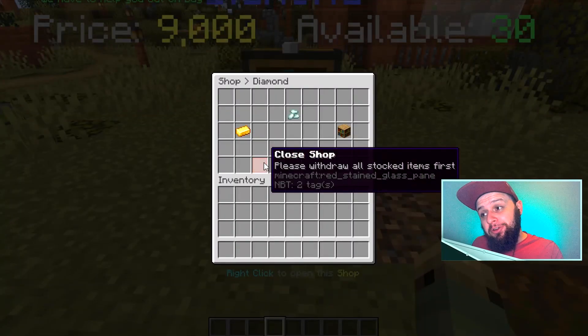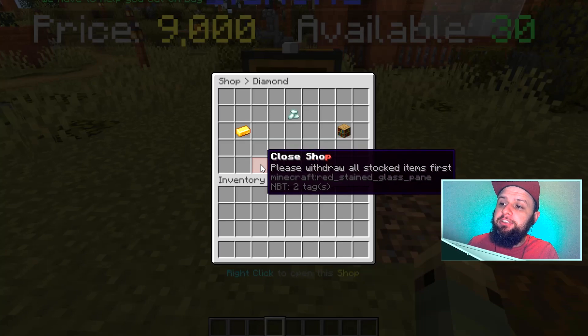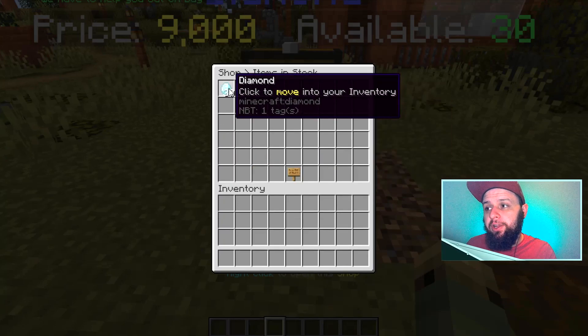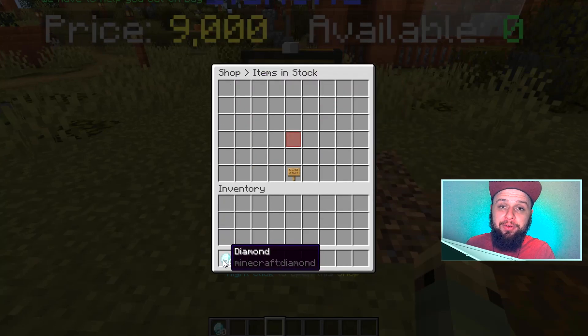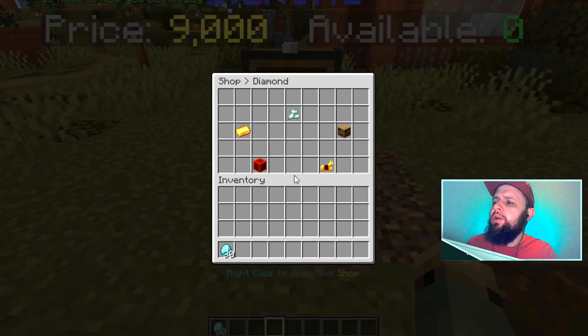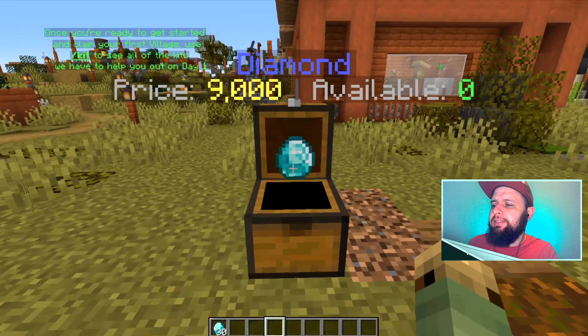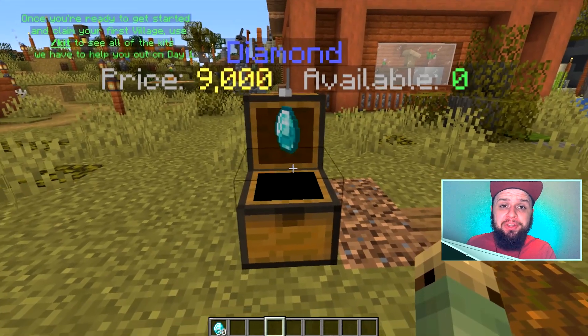Let's go back to closing the shop. If we want to close it, it says please withdraw all stocked items first. So we're going to click on stocked items and grab all our diamonds out of there so it's out of stock. We'll click on back. Now we can even see it says price $9,000, but available zero.